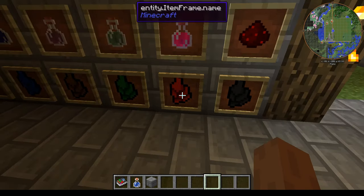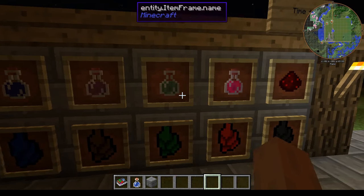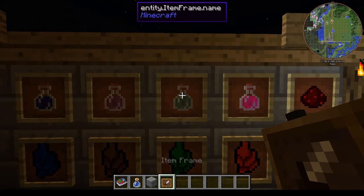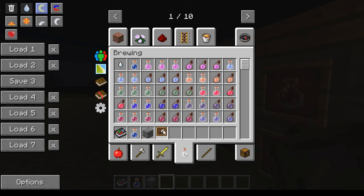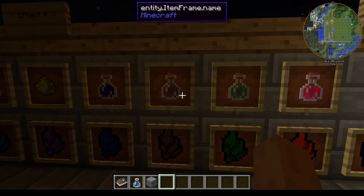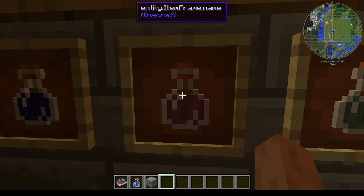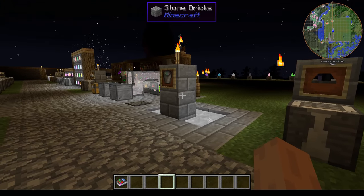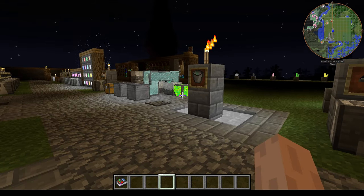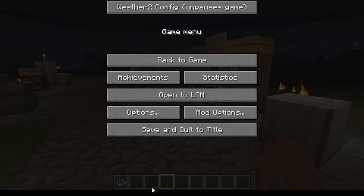I have all the potions here so you can kind of guess the effects — the red one is resistance, the green one is poison. The brown crystal shards are actually kind of useful because this potion will restore your hunger by giving you saturation. That's a really useful potion effect — instead of bringing a bunch of food you can just bring your potion, drink it, and now you have a full food bar.